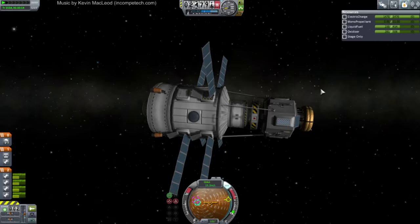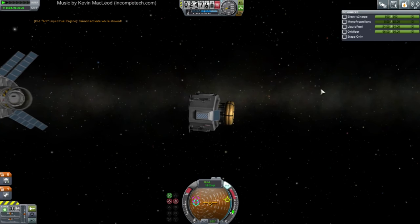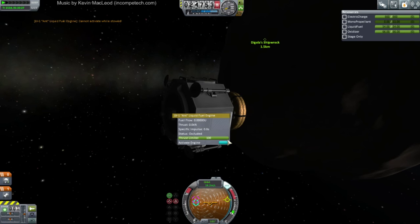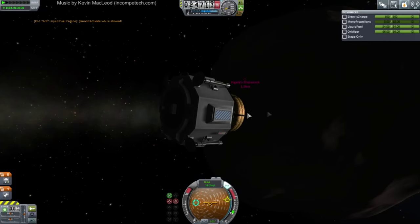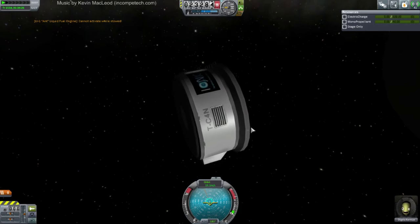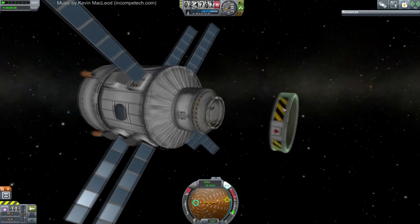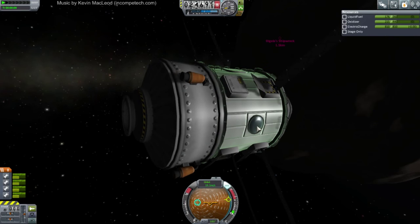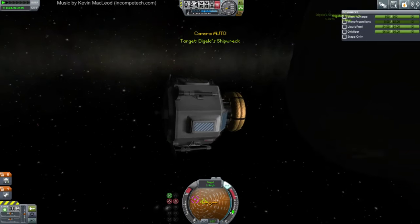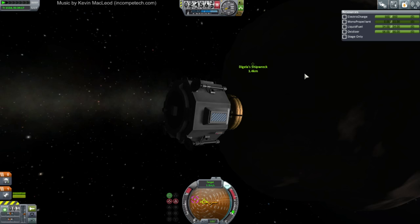Let me double check — we've got electric charge. Let's try this. Cannot activate when stowed. What does this mean? Why does it think it's stowed? You're not stowed, you silly thing. Oh, there's Degela. You were nowhere near the service bay — what the heck? We don't have RCS on this because somebody convinced me not to. Now we're good. That was a momentary glitch for no reason.